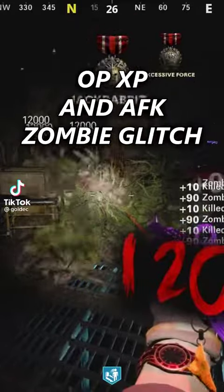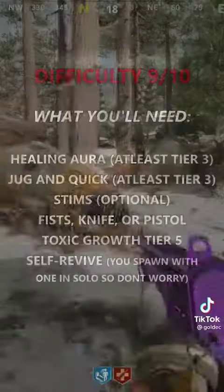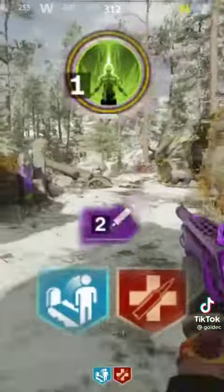Here's definitely one of the most broken glitches in zombies right now. You go to sleep, school, or work and come back and it'll still be going. Pause the video to read this. Now fill up your healing aura, get Jug, Quick, and Stims if you need.